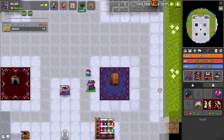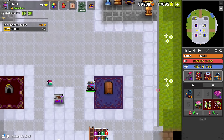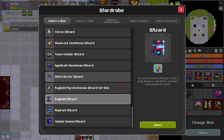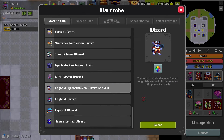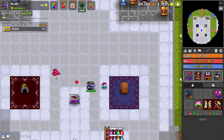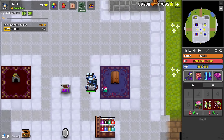It probably won't come to the shop for a while, considering it was just in the shop alongside the Wizard one. Like I said, you shouldn't roll for it anyway — this is stupid expensive. Hopefully they fix this, because I was really looking forward to using the mini Cockball Pyrotechnician set skin.